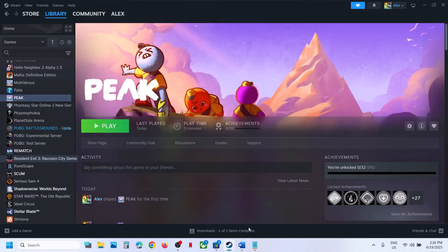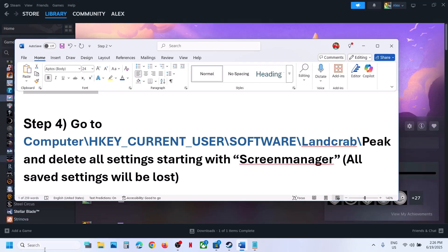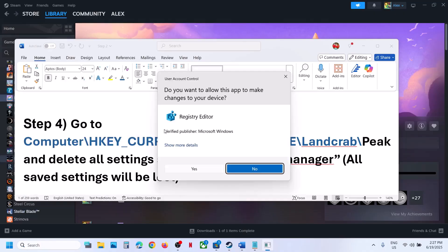If still not working, follow the next step. Go to Registry Editor — type 'registry editor' in the Windows search box, click on Registry Editor, and click Yes to allow.